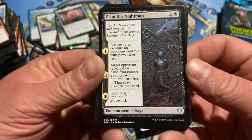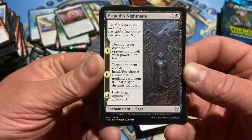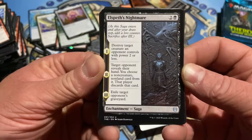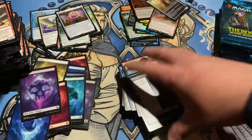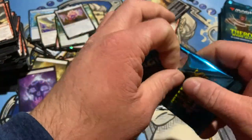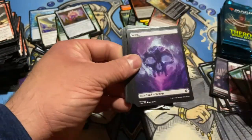Elspeth's Nightmare — wow, that is some crazy art. Destroy target creature an opponent controls with power two or less. Target opponent reveals their hand; you choose a non-creature, non-land card from it, that player discards it. Exile target opponent's graveyard — graveyard hate. You're going to need it. Graveyards are big in this set but they seem like they can be removed in a couple different ways.